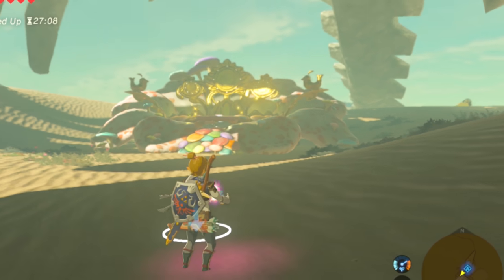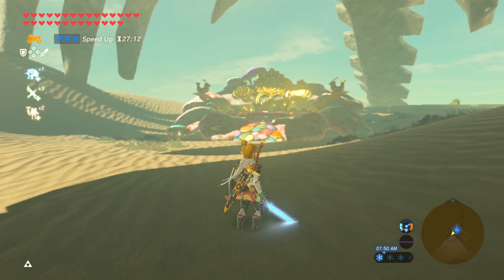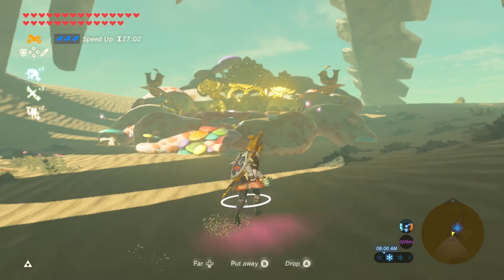So at first, the maximum number of fairies was 11. You go to the grey fairy fountain and have Link hold fairies until he has 2 in his inventory, and 4 fairies should appear. Put the fairies back in the inventory and grab the 4 fairies.